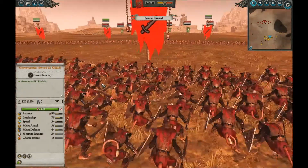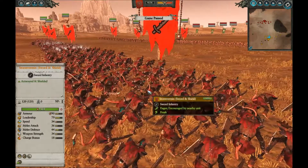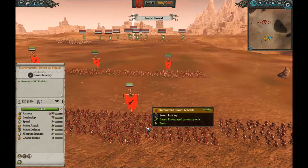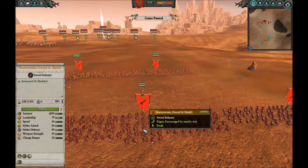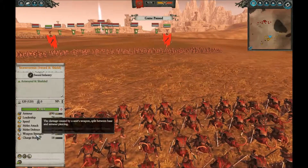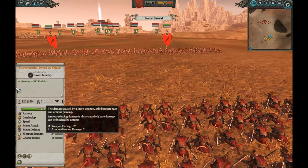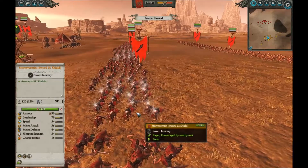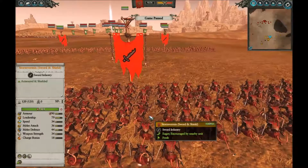I've talked down this unit before. In the metagame of Warhammer 2, this unit was not worth very much, because they're an elite infantry unit that has high armor, middling stats, and low armor piercing. Their weapon strength is 34, and only nine of that is AP damage, so against heavily armored units they don't do very well. But there is one type of unit that Storm Vermin Sword and Shield excel against.